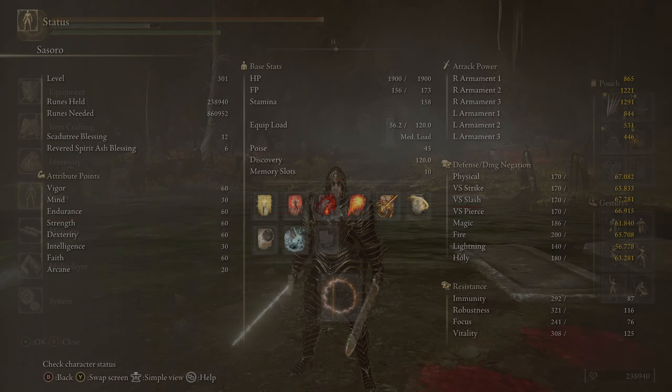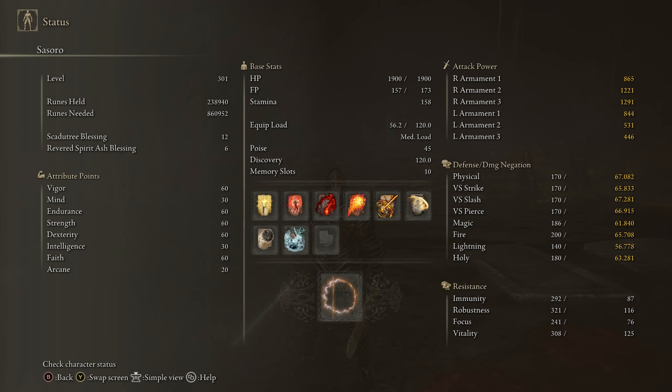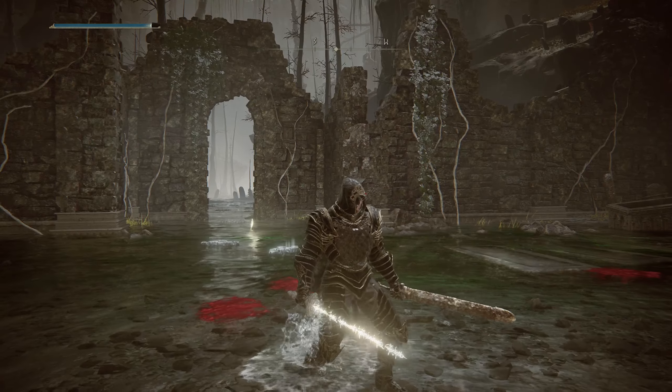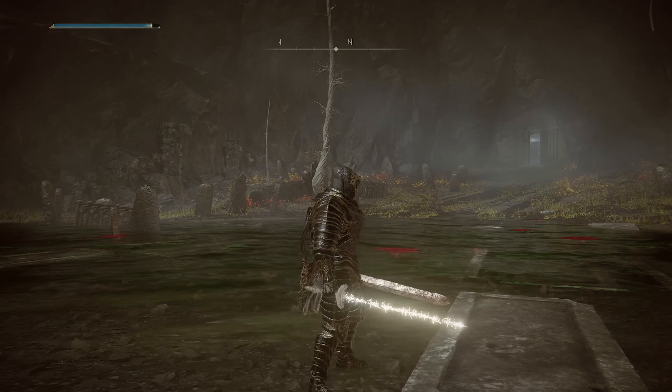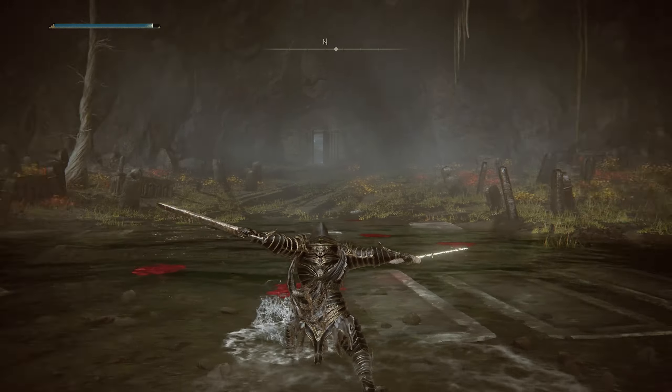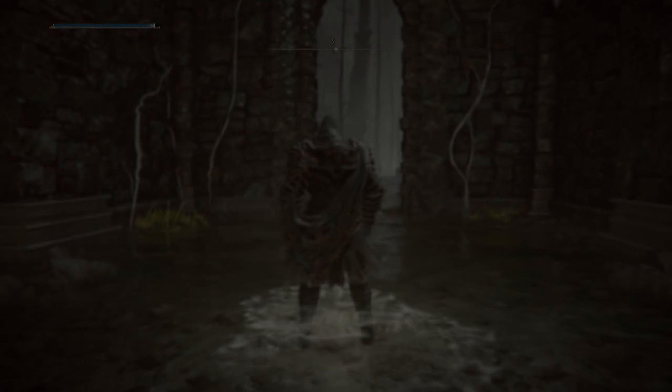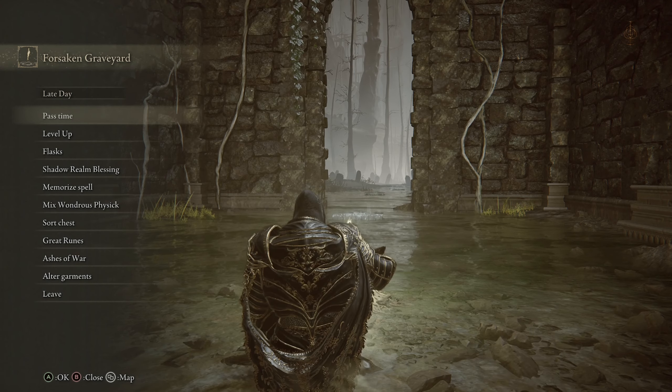The damage on these swords is actually really good — 865 and 844, so together we're yielding about 1,600–1,700 attack. The ash of war on the Stone Cheese Sword is just Square Off and you can't change it, which is a shame, but the holy double-blade build feels solid.